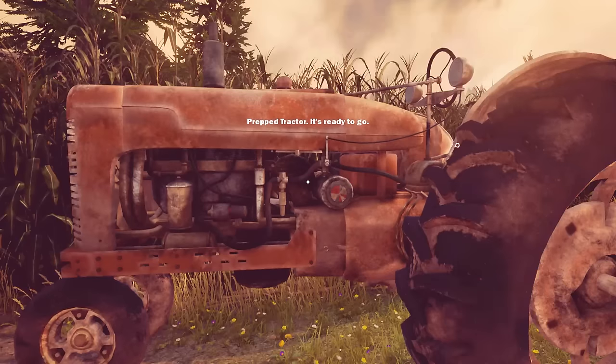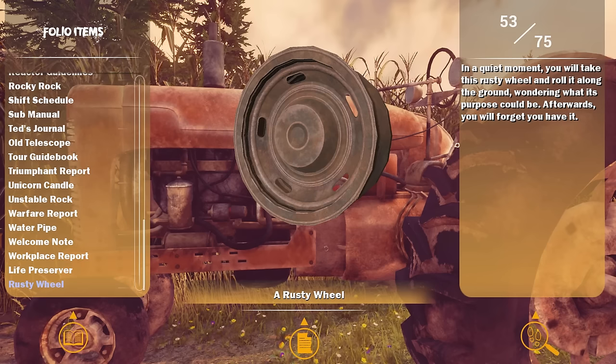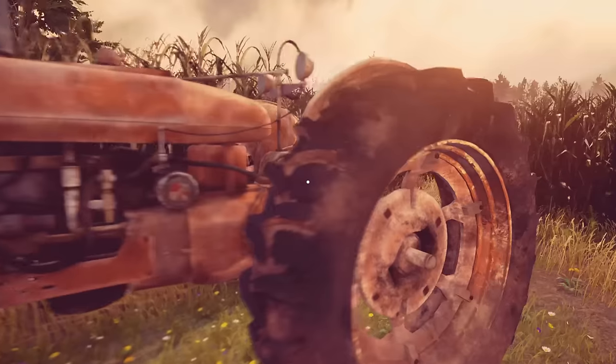The tractor is now prepped and ready to go. As for the wheel, in a quiet moment you will take this rusty wheel and roll it along the ground wondering what its purpose could be. Afterwards, you will forget you have it. I also found a life preserver by the pool — you like the exotic red and white pattern, which is why you picked it up. It never occurs to you that you might use it to float on water, so you just wear it like a bracelet.